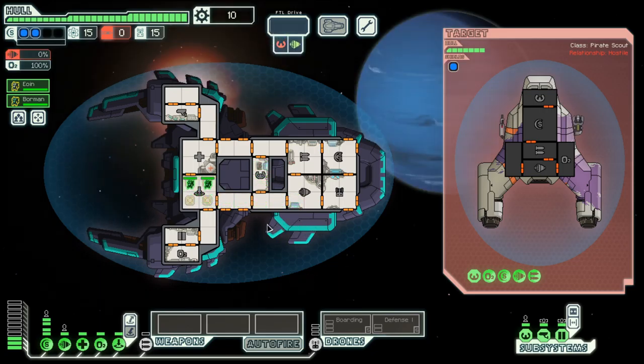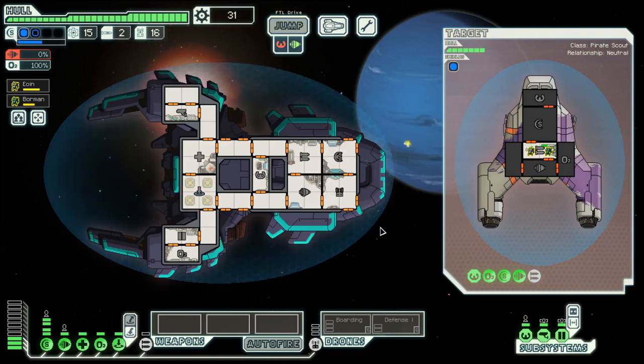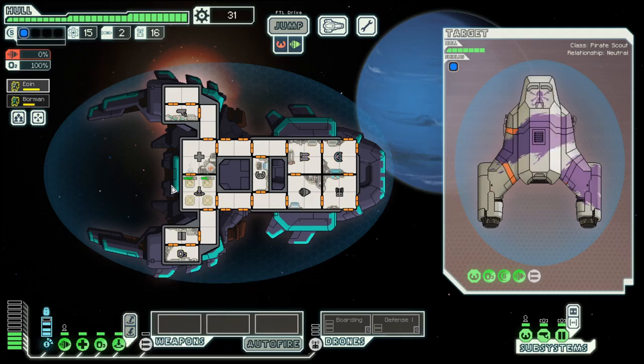The start can be a bit tricky as we have to rely on boarding, but this crew should not be too difficult with our two Mantis. It's only a two-man crew. We get a bit of scrap out of that and our first order of business is getting a weapon set up, because there are ships in this game that we just cannot defeat with boarding.